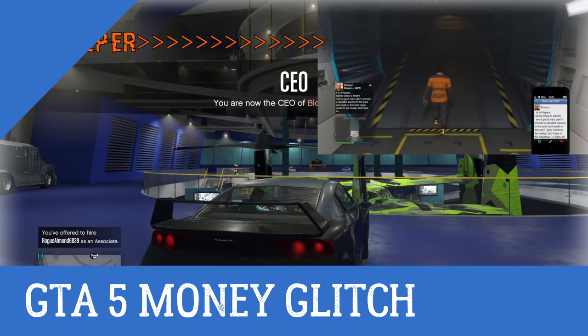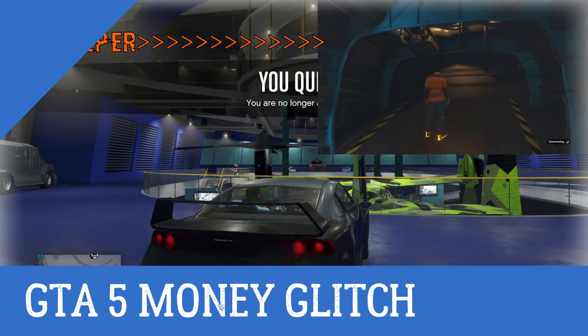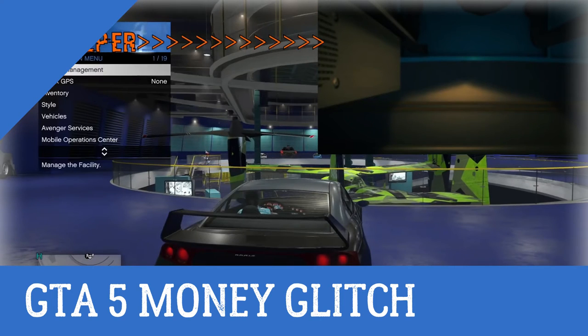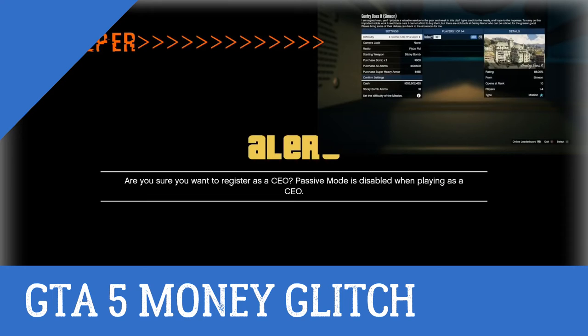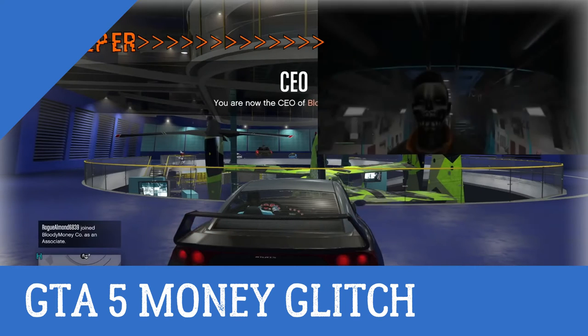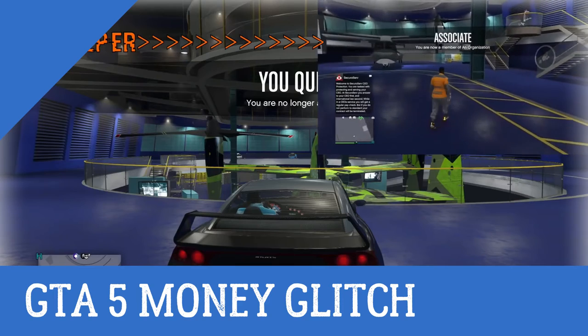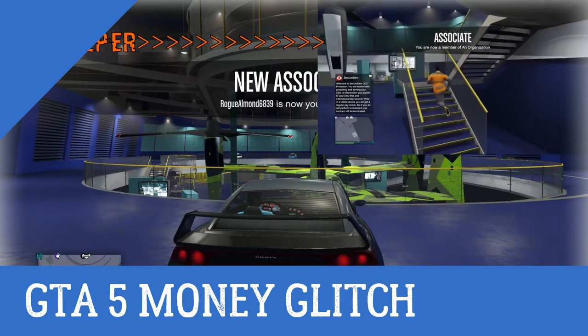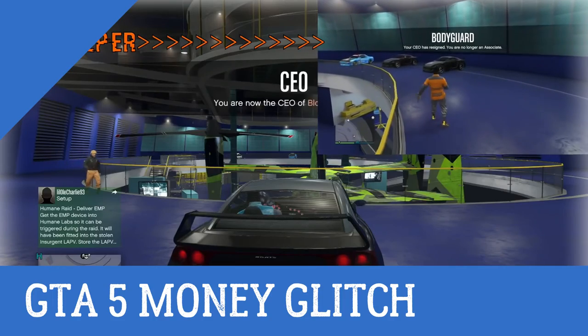He needs to load up that Martin, Simeon, or Gerald job, hover over it, walk up halfway on the door of his Avenger, then accept the job and start it up — then sit on the confirm to quit screen. I, as the duper, am hovering over register as a CEO. On his go, he's gonna say go, hesitate half a second, then start spamming A or X to exit his Avenger. Right when I hear go, I'm gonna register and then de-register. If done correctly, you'll see some of his vehicles spawn into your facility and you'll see him running around — you've successfully merged facilities.